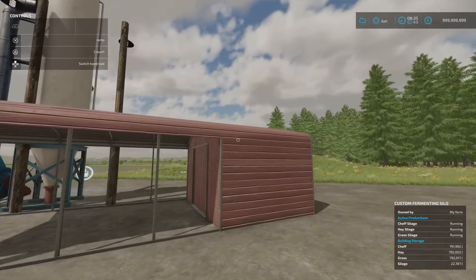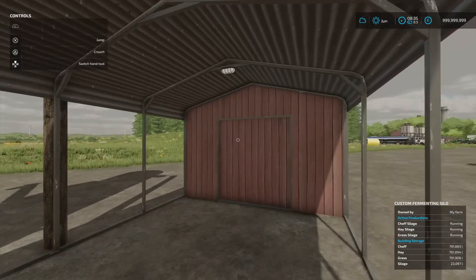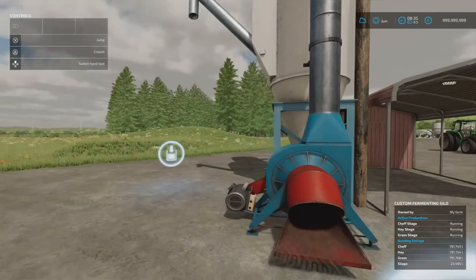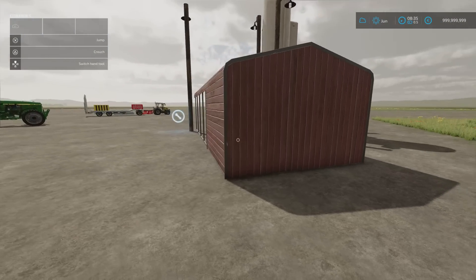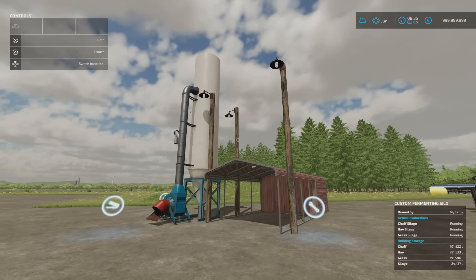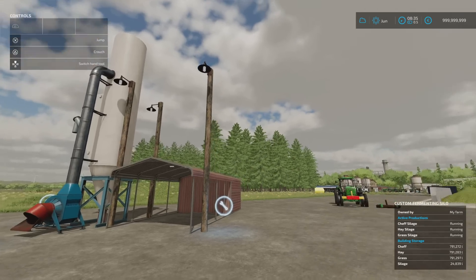I checked whether there was a light switch or control panel around the back, but the lighting appears to be automatic. Not too expensive, really nice running speed, big capacities so you can put a fair bit in. That's the Custom Fermenting Silo by BK Mods.